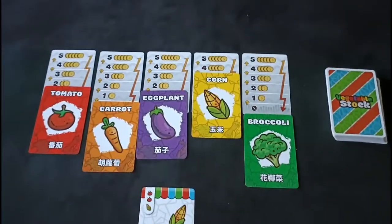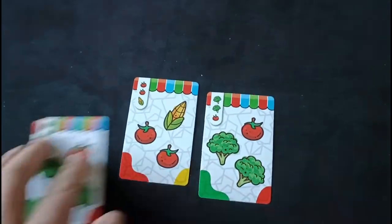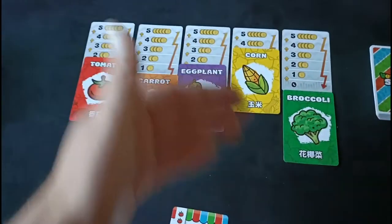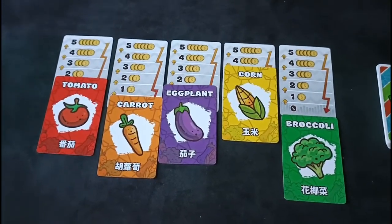That's essentially the game — you're going to play through six rounds of that, and then you're going to add up all the vegetables in front of you and multiply them by the current value of the market. The player with the most points is the winner.